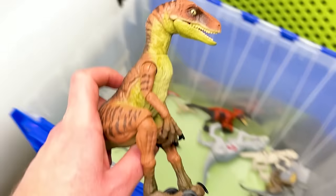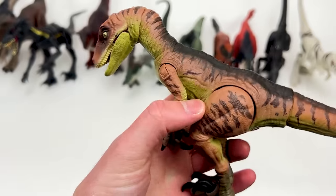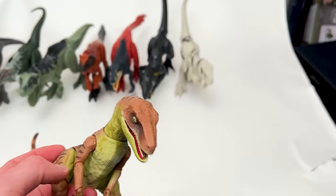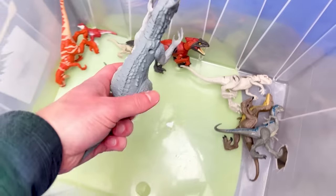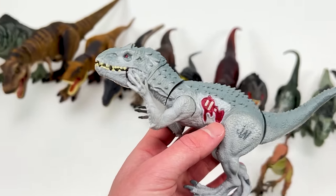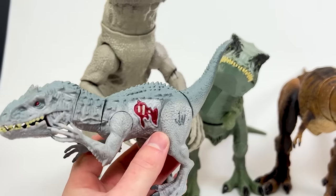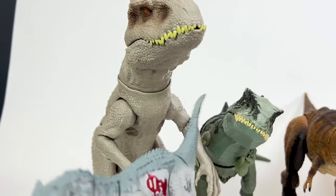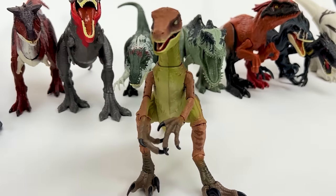Here is an Amber Collection Velociraptor with brown coloring and darker striping all over its body. Looks like we're running out of room on the edge, so we're going to create a new row right up in front. Next is this much smaller Indominus Rex figure — an earlier version compared to the big one way over here, and this smaller Indominus Rex has a slightly more blue tone. Let's put this down right next to the Amber Collection Velociraptor.